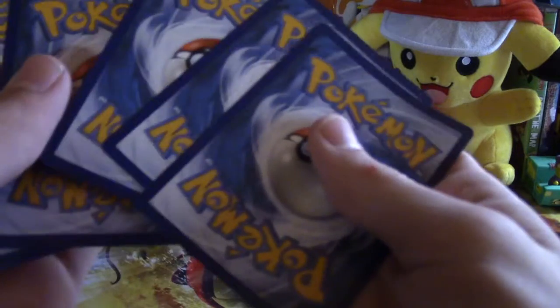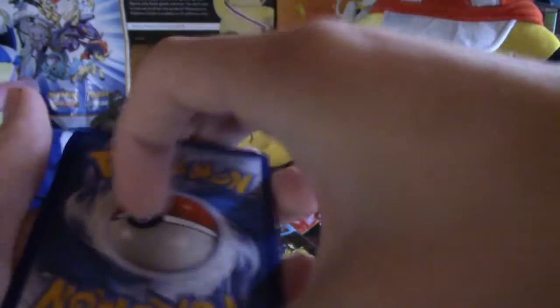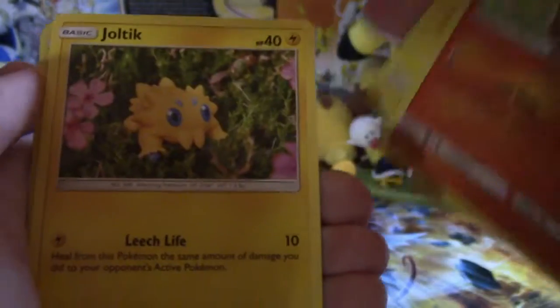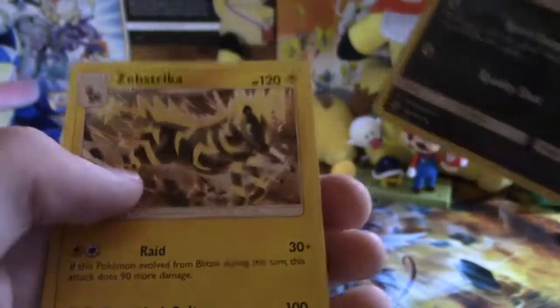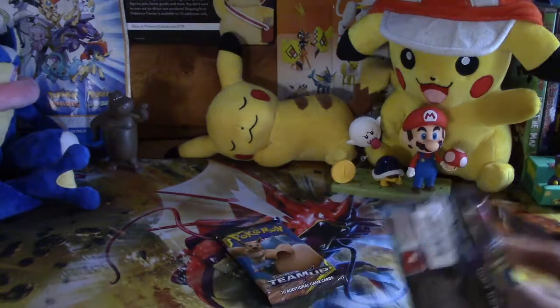I've been recording for like an hour now and my voice is dying. One, two, three, four — I feel something here, I think it's sort of shiny. Darkness energy, Electrocharger, Hitmonchan — that's really weird artwork — Grass Memory Litten, that is amazing artwork. Mawile, Marill, Vulpix, Jolteon... another one of my favorites — reverse holographic Spiritomb and a Zebstrika. I like Zebstrika as a Pokémon but never use it in games.